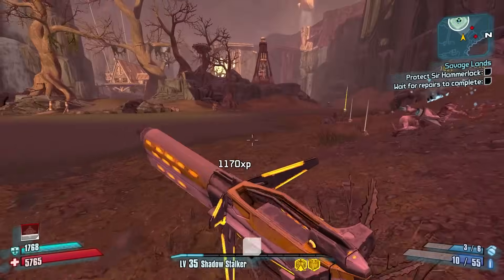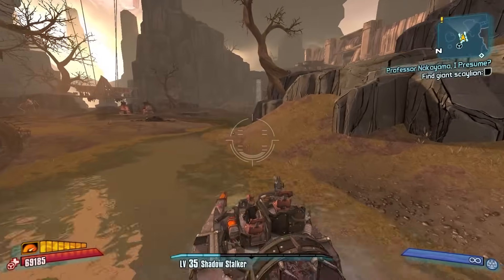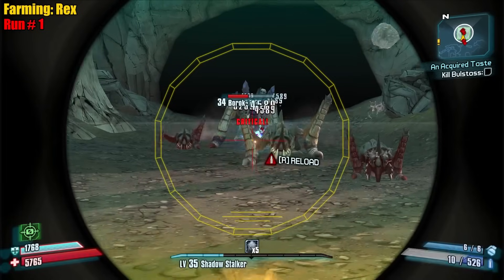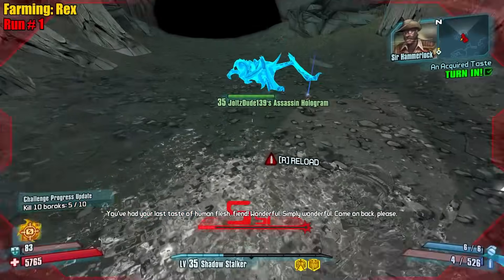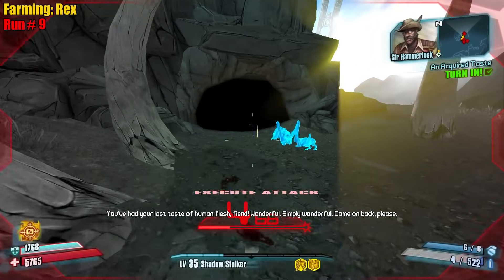We're down here now — Acquired Taste, you cool? Ideally I want matching grip on it — it's a one-in-three, so we can farm for a good one. Bullet reflection — that's fun. Come on, Jakobs Jakobs! Blot off — level 33. We could do better; it's not a great weapon but we're gonna make it work.